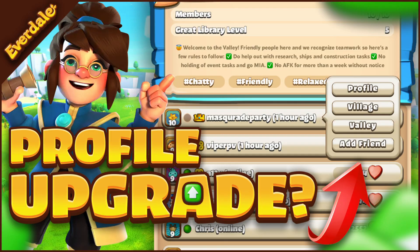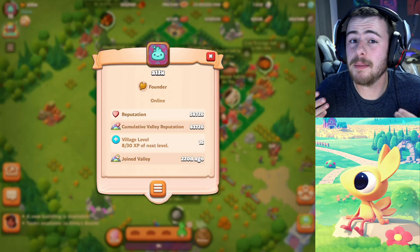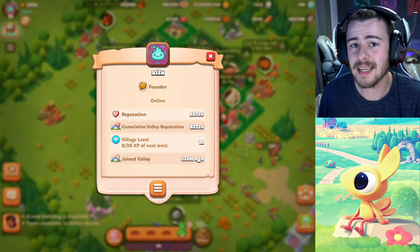Next up at number two, we have the profile upgrade. This is something I made a video on way back when I started making Everdale content, and it's an idea that has sadly still not really been implemented. Some of the ideas I had would be very simple — I would love to see achievements implemented into the game. As you progress, they could give you deco gems, gems, gold, scrolls — there's an endless list of possibilities. Adding this simple feature would help the community be more active and give each player individual goals to work towards.